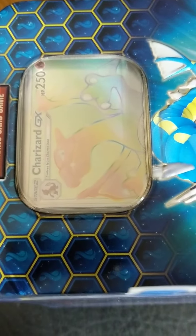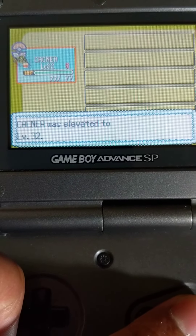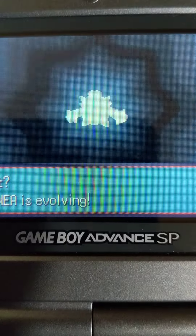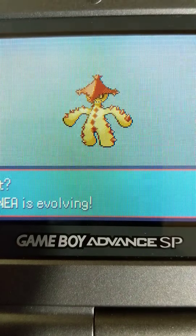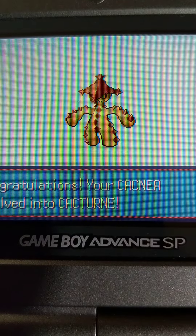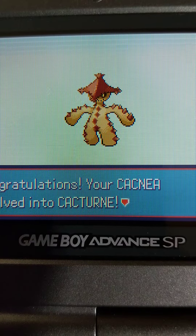Alright, let's see what happens whenever we use this rare candy. Our Cacnea is hopefully going to be evolving. Wow, looks like a dried cactus. Muddy Shiny. Whoa, he's going to get pretty big. Whoa. So he looks like a larger, burnt cactus. Alright, so our Shiny Cacnea turned into a Shiny Cacturne. Sweet.